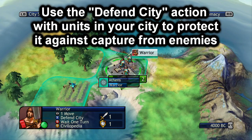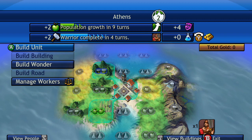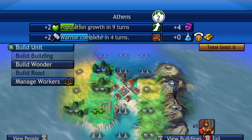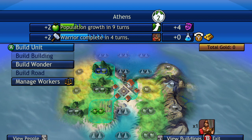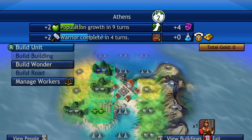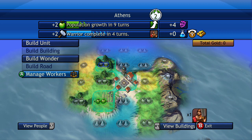I'm going to hit left bumper. This brings up the screen that shows you everything about your city — what you can do in that city and all of this other stuff. At the top it shows your city name. Right beside the city name, you can see the number 2 — that is your city size, your population size. You can see the population growth icon, which is the apple, the hammer for the warrior, and the purple mask with plus 4 for culture. There is also the plus 0 for the beaker and the gold. Then there are five selections on the left side: build a unit, build a building, build a wonder, build a road, manage workers.